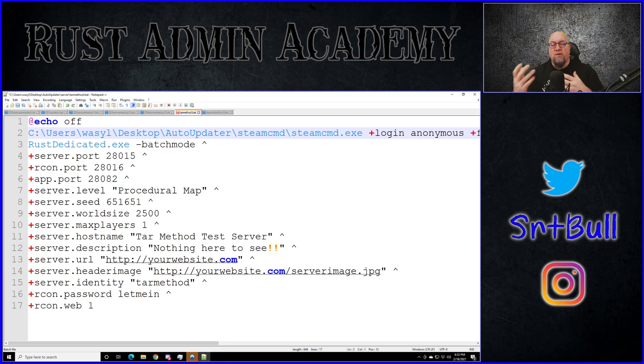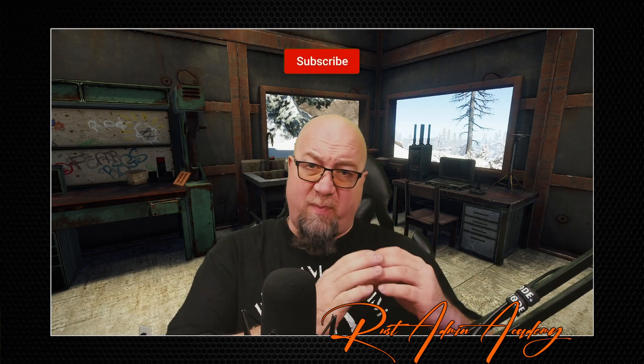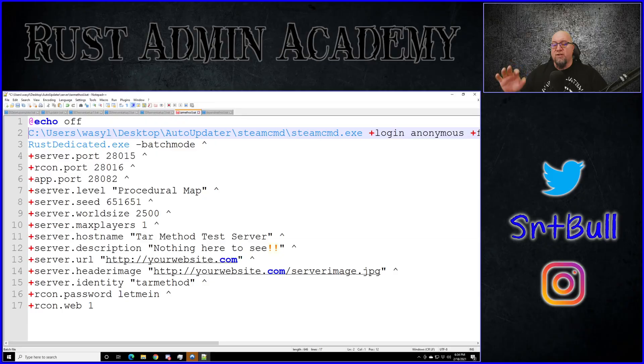If you've been following my channel and used my guide to set up your own Rust server, this is exactly what your batch file is going to look like, or some variation of it. If you have Oxide installed, I've shown you how to remove the updater line and put it into a separate updater batch file so it doesn't erase Oxide every time you restart. To attempt what I'm about to show you, you'll need to take that information back out of your updater batch file and put it back into your original batch file, so it looks the same as mine — with the Steam login and the rest of the server information below it.